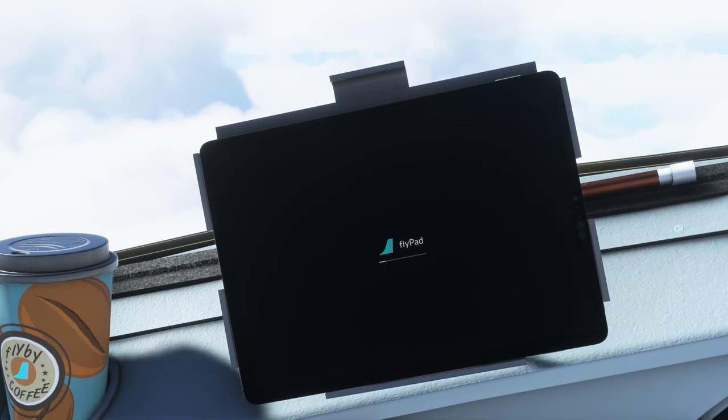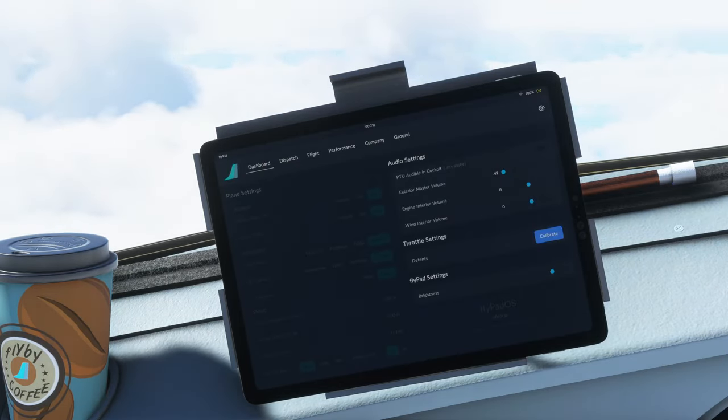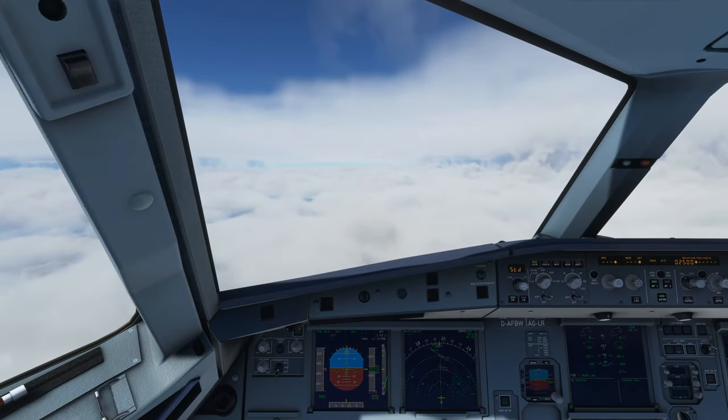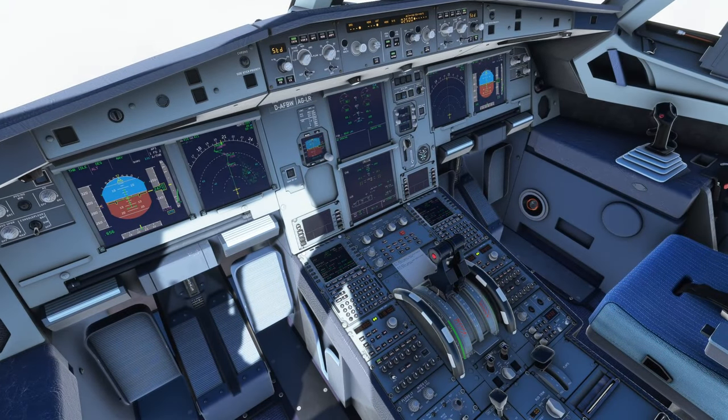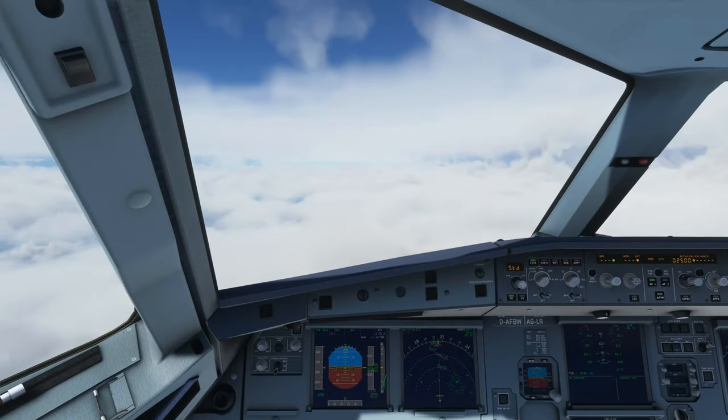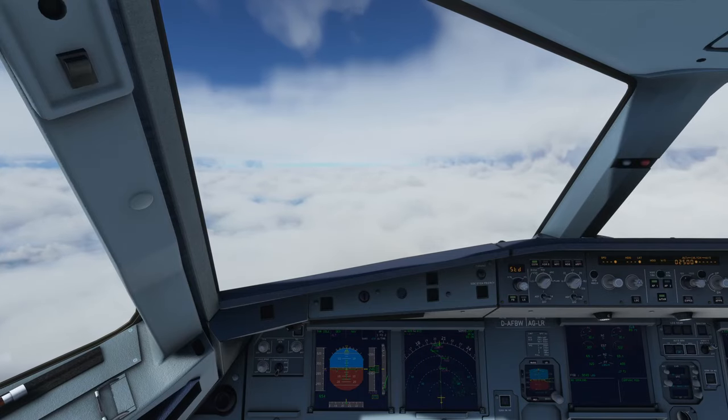One cool thing I enjoy in this development version is there are now throttle detents you can set up — in the stable version 0.6.1 this is not yet implemented. This is very helpful for me because I have a Thrustmaster HOTAS 4 which has that huge detent in the middle of the throttle — it always stops there. You might as well make that perfectly align with the climb detent on the virtual throttle. Quite perfect for that purpose.